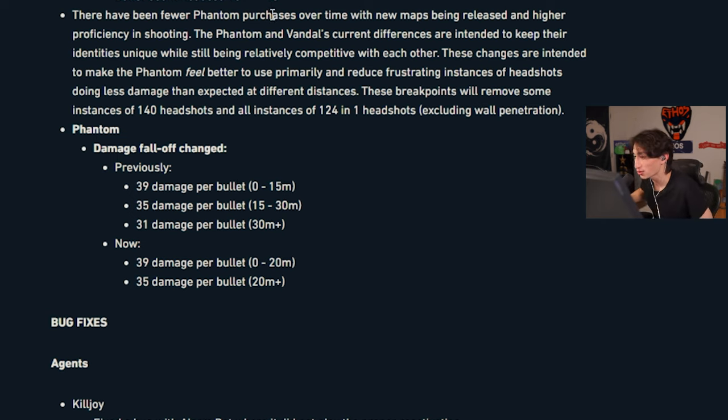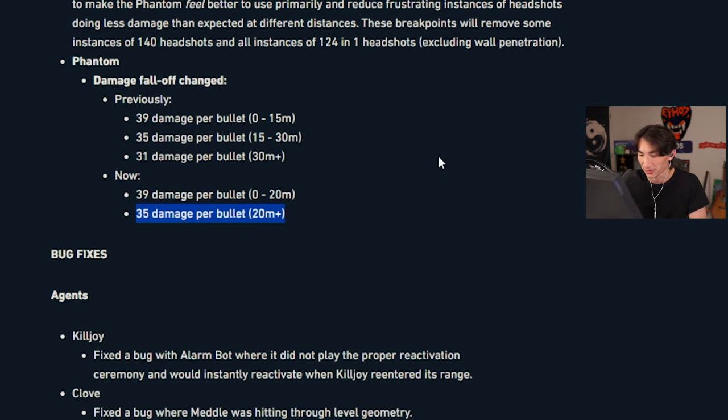Phantom buff! There have been fewer phantom purchases over time with new maps being released and higher proficiency in shooting. These changes are intended to make the phantom feel better to use and reduce frustrating instances of headshots doing less damage than expected at different distances. These breakpoints will remove some instances of 140 headshots and all instances of 124 one-headshots — excluding wall penetration. Damage falloff changed: you one-shot at 20 meters now, up from 15 to 20. All headshots at any range deal 140 to the head. I'm a phantom player now.